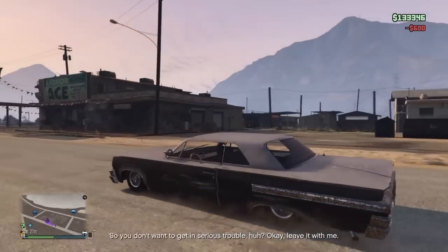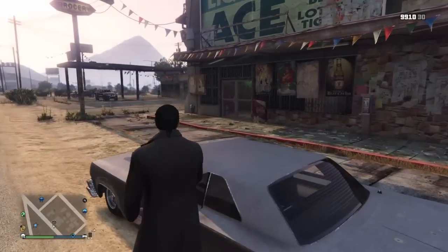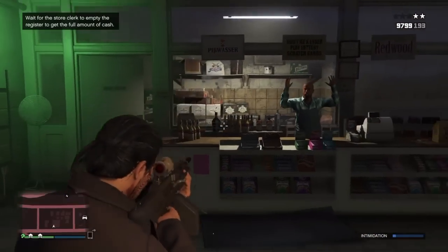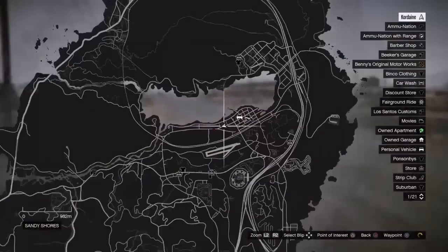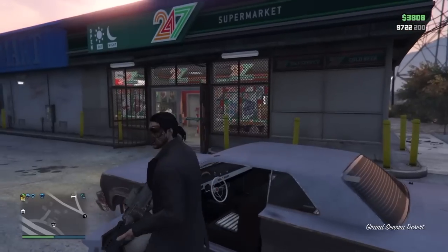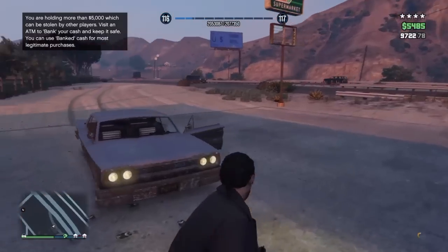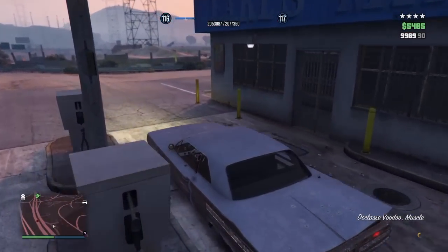As you can see here, there's no wanted level now, and I've made it to the next grocery store. You have to go inside this grocery store and rob it again. Once you collect the money, get out again. Now you have to go to this grocery store that I'm showing you right here. Once you arrive, you have to rob it again. You have to follow this order, otherwise it won't work — make sure you follow the order. Once you get out, make sure you have Lester call you, otherwise you'll have trouble getting away from the police. As you can see, I have 4 stars.